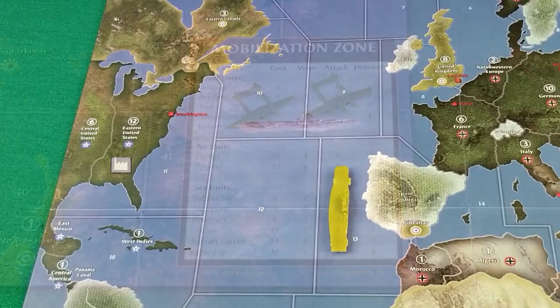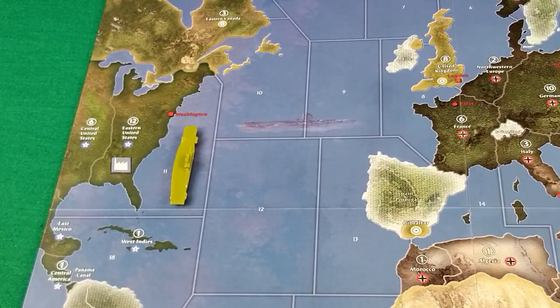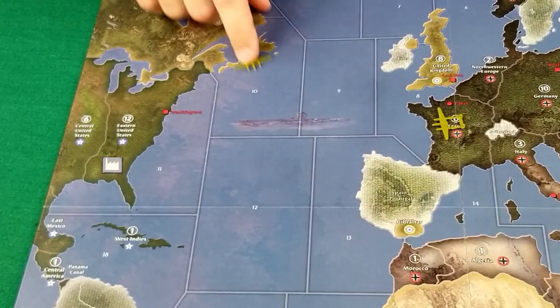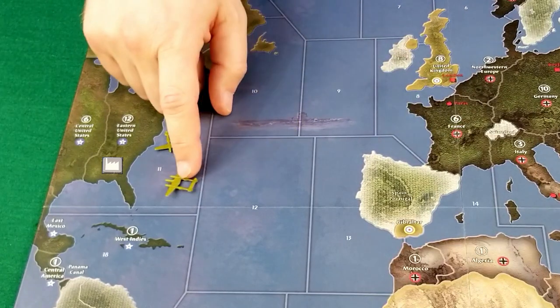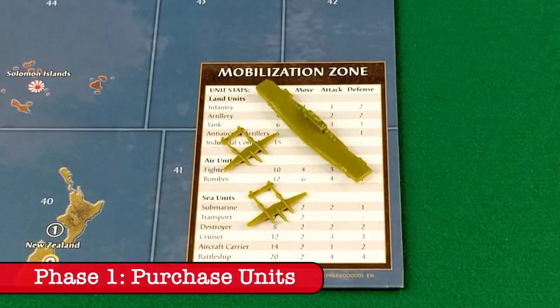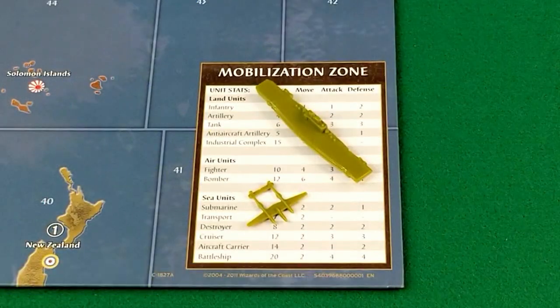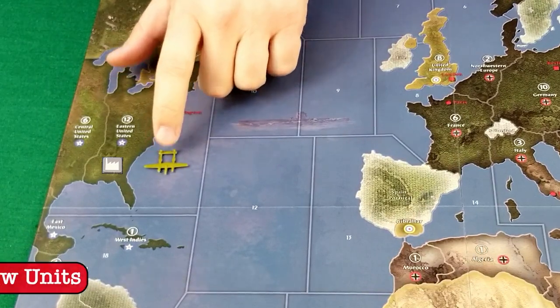Let's quickly look at the east coast of the United States. The Americans purchased two fighters at the beginning of their turn, which is good news for the lonely carrier in Sea Zone 13. If that carrier ends its turn in Sea Zone 11, those shiny new fighters will spawn on the carrier. Now the reverse: the Americans purchased a new carrier at the start of their turn, so if the fighters end the non-combat phase in Sea Zone 11, the new carrier can pick them up. The Americans can also purchase a carrier and one or two fighters, and when built, they can spawn together in Sea Zone 11. Placing a fighter on an incoming carrier is optional — you can also build the fighter on land — but mobilizing with the carrier speeds up the mobilization of fighters in a way that can make a big difference in the game.